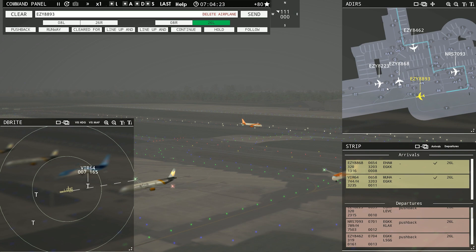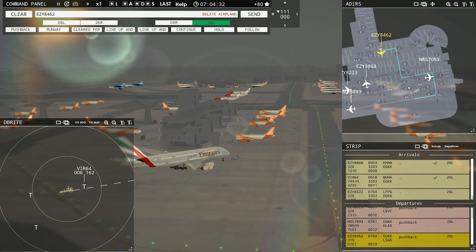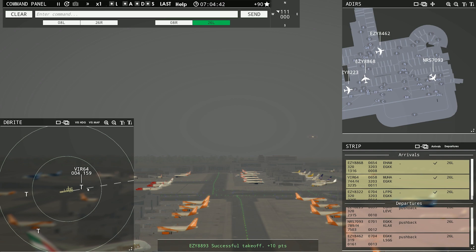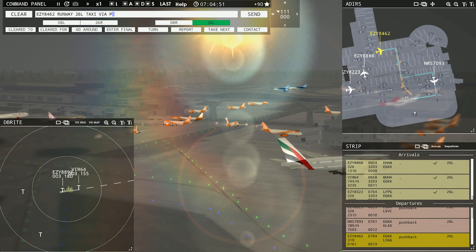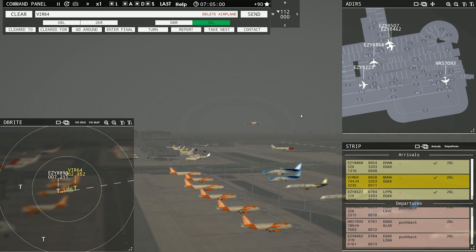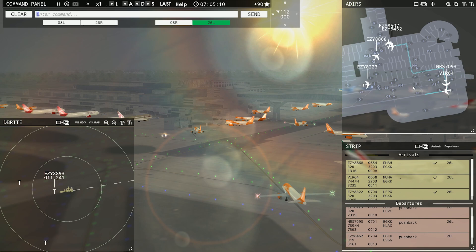Everybody's doing good so far — he's pushing out. Easy 8322 with you, runway 26L. Easy 8322, runway 26L, cleared to land. There's that takeoff. Virgin 6-4 heavy should be coming in — a 747-400, baby. Nice. Easy 8462, runway 26L, taxi via Papa Juliet Mike. Not too bad at all. Here comes our Virgin. Easy 8507 requesting push and start. Easy 8507, pushback approved, expect runway 26L. Let's watch that 747 landing — there he is, baby. Beautiful.